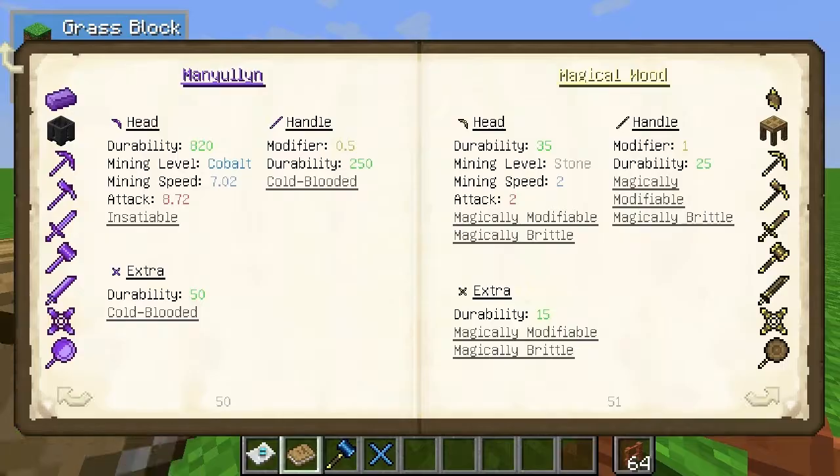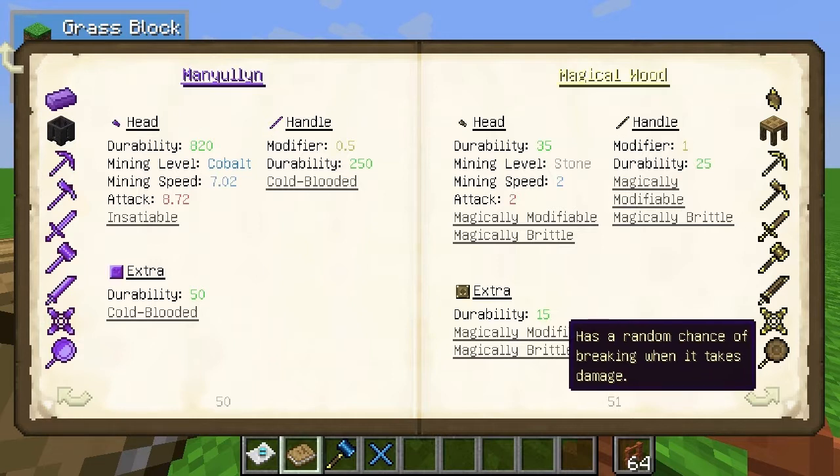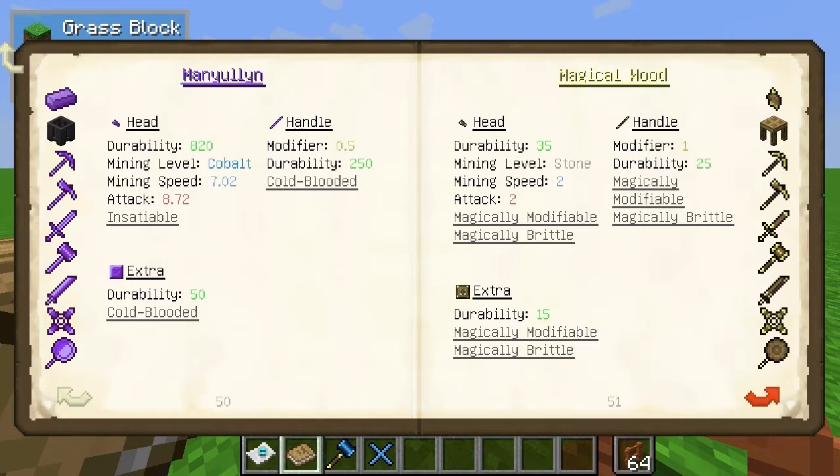There are a few other materials that you get. Magical Wood has this three extra modifiers, but the only problem is it has a random chance of breaking when it takes damage. So that's pretty bad.